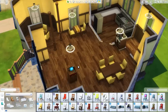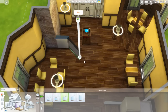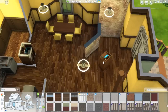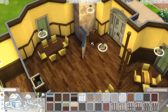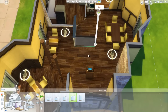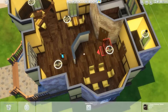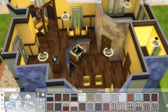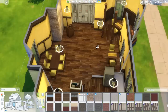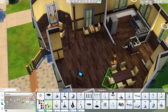Dine Out came with some really awesome half wall trims, which I also really appreciate. This lot is ready to be occupied as a restaurant — it has all the requirements. I believe the requirements are a chef station, waiter station, host station, a couple of seating areas, and a toilet and a sink.